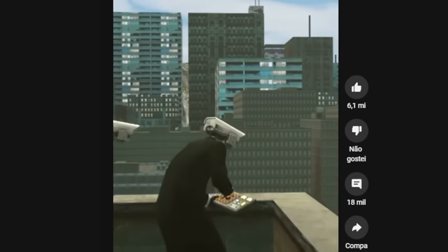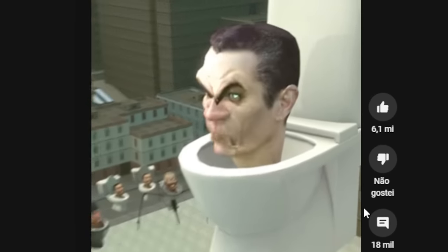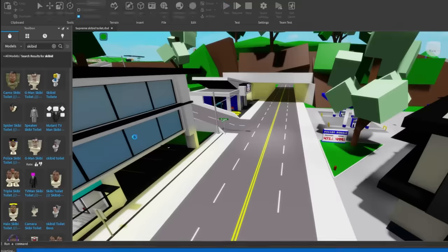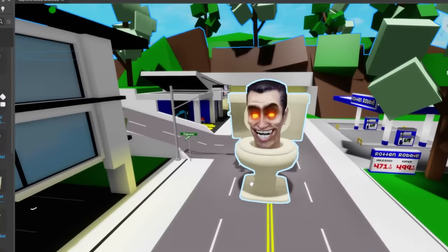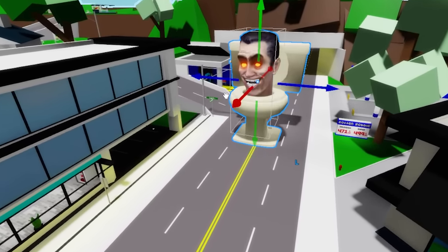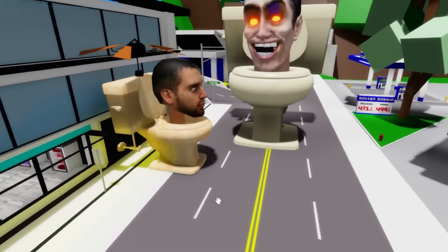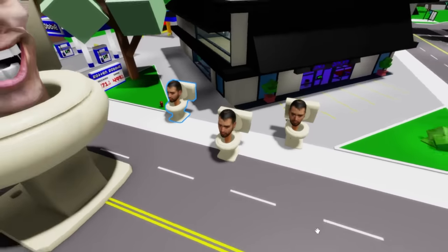One of the most watched Skibidy Toilet videos features a meeting with the head of the Skibidy and several other bizarre toilets. So I'm going to try to recreate this scene inside Brookhaven. The first thing I'm going to put in is the Skibidy boss, which is certainly one of the most important parts of this video. I need to increase its size a little because it is very small, and now I need to get several other Skibidies to be part of this sinister gathering. I'm going to put several of these little Skibidies on this side here.